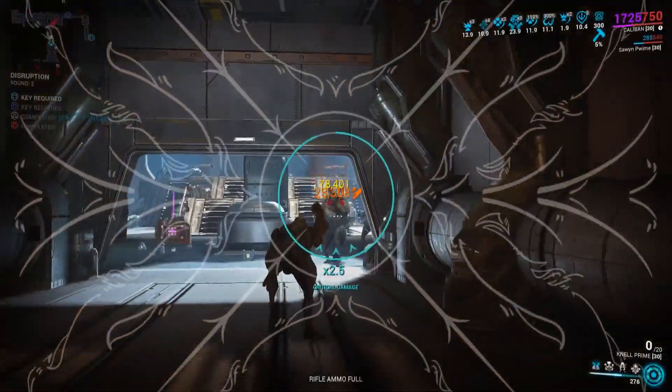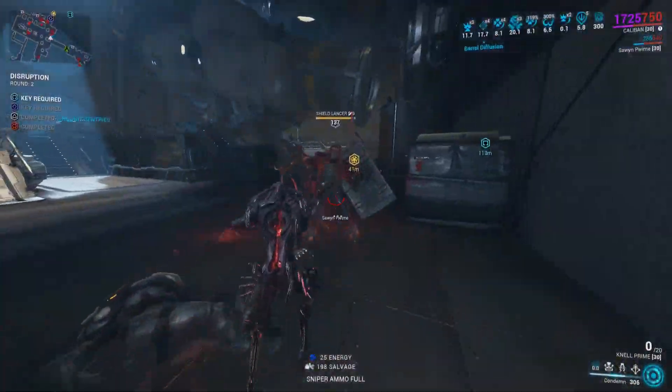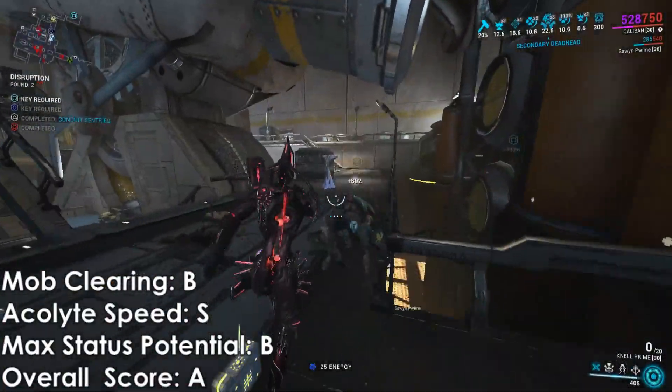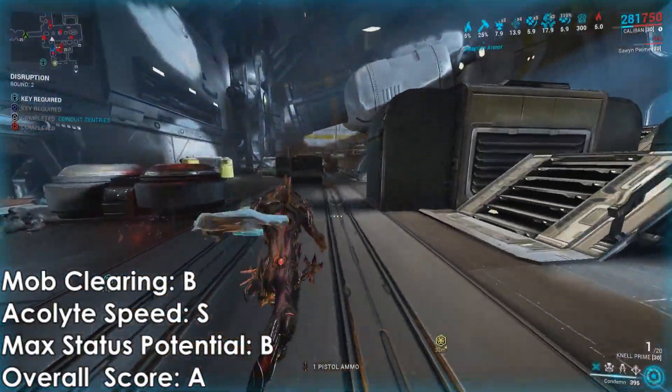These guys do have multiplied health and armor because they are on the Steel Path. As far as the weapon grade, I'd still say this is an S-tier Acolyte killer, because if you can hit the headshot, they're done for. If you don't hit the headshot, get good or CC them — use Ensnare or Condemn or something.